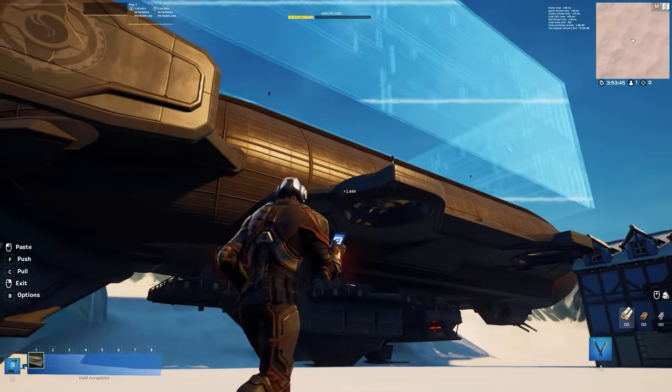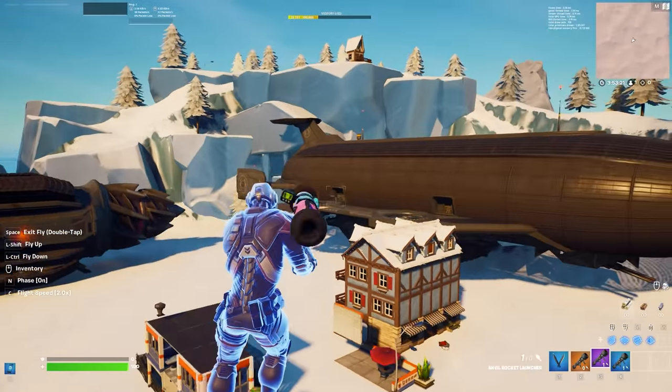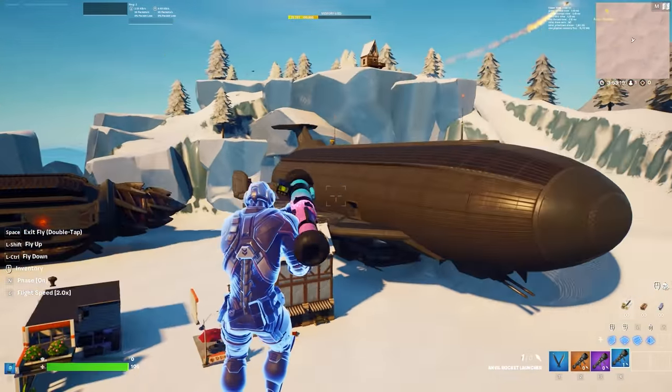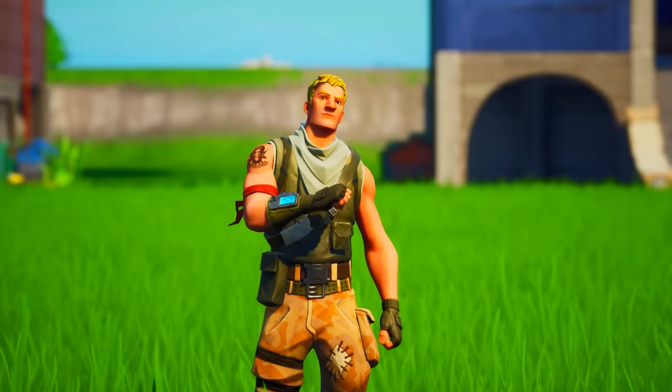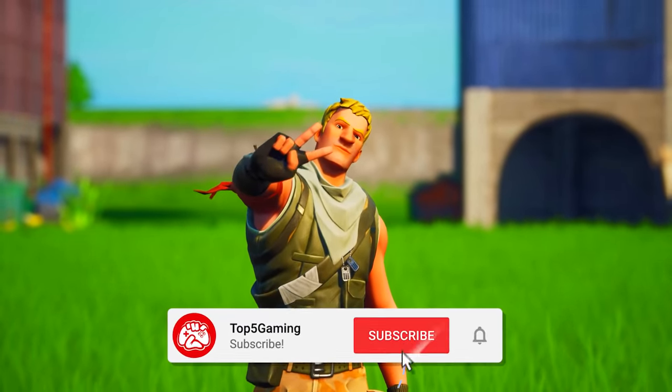For the icing on the cake, Creative Mode has received the Anvil Rocket Launcher. Creators can now use blimps and the fortress, bringing a ton of new props and designs to the game. And that is everything you missed in today's huge Fortnite update. Keep it here on Top 5 Gaming.